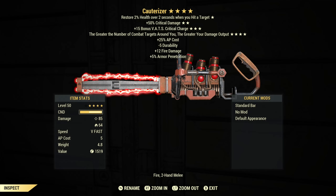The Cauterizer is a unique chainsaw and it can drop as a raid reward. You can either get it as the weapon as-is, or you can get it as a plan to craft the weapon either way. And it is tradable.